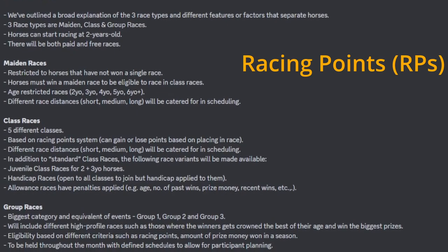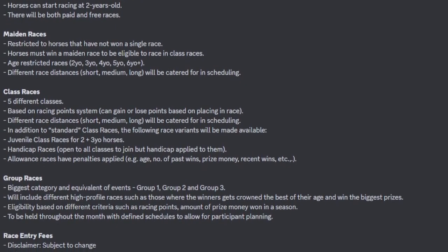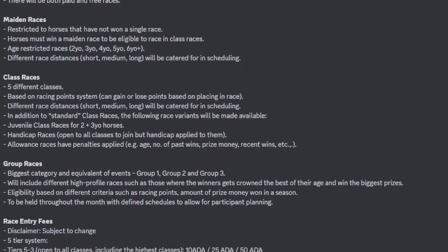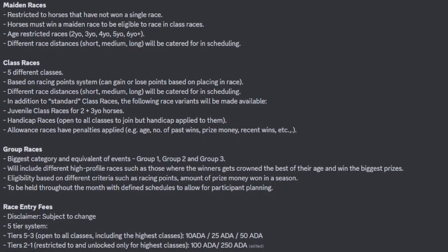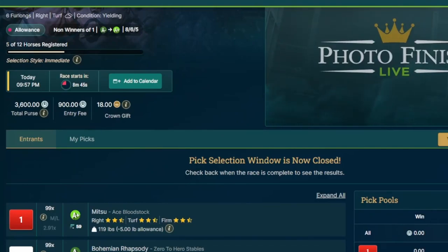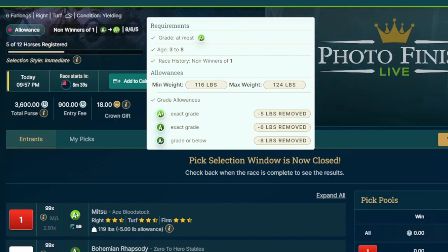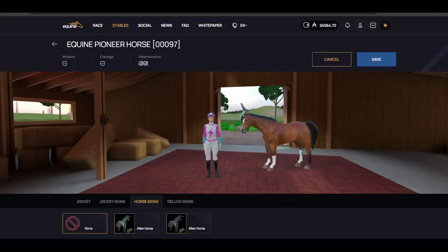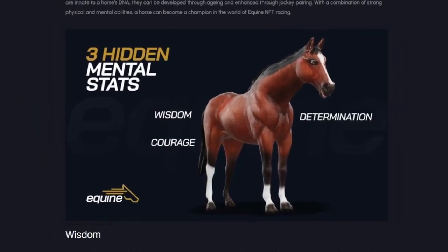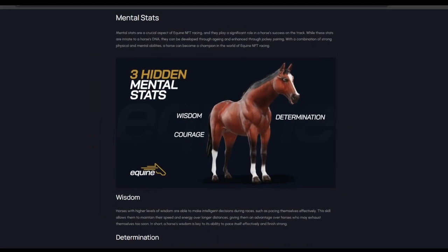The racing system on Equine will rely on racing points. Those points are earned and lost depending on performance. The number of racing points decides which class a horse falls into, out of 5 classes in total. The more expensive entry fees will be reserved for the higher classes. On Photofinish, races can be restricted by grades or by benchmark figures. Grades are the natural stats of the horses, while the benchmark is a calculation of the horse's performance.